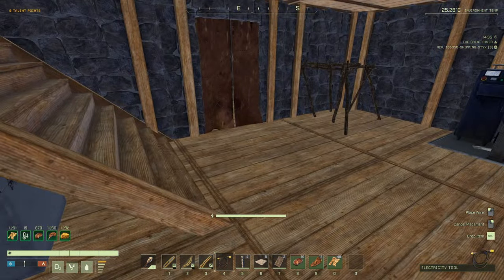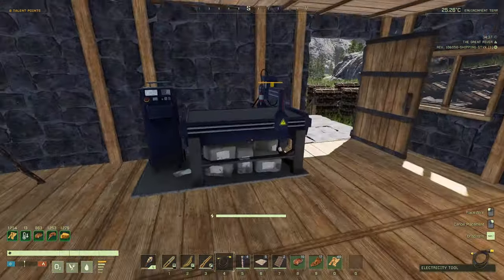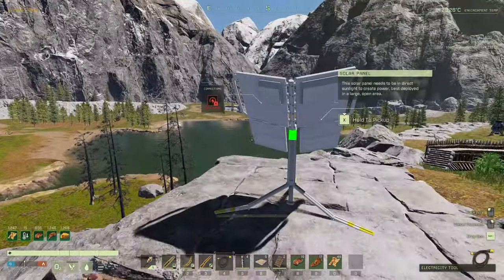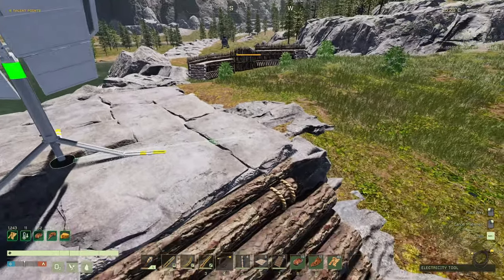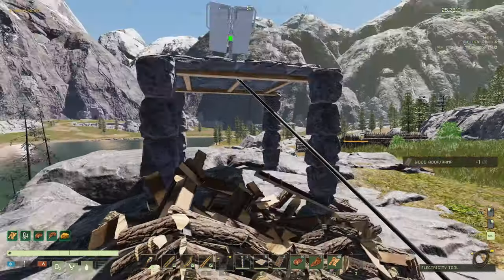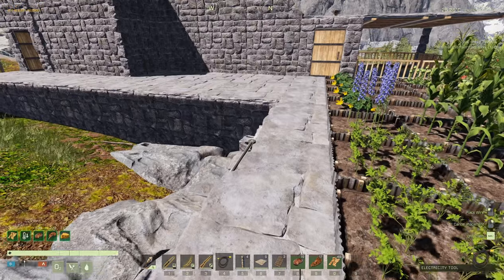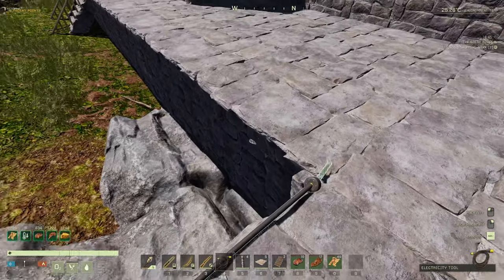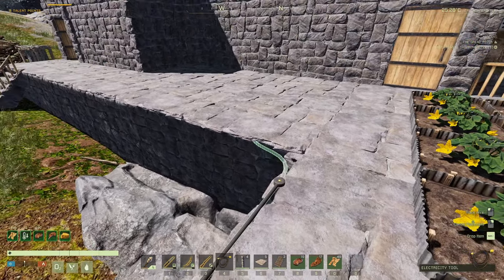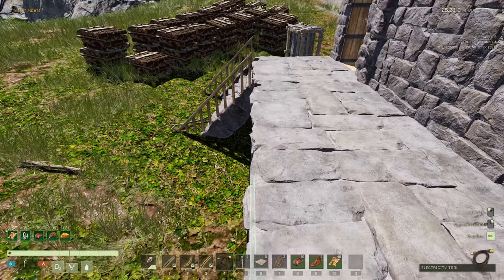If we bring the power from the solar array in through here, it'll stay out of the way. We can always add to this if we decide to put up more than one solar panel. I kind of want it to go like that, and then we can go right along here. You can't go right to the end — if you try going all the way to the end like that, it doesn't kick on.